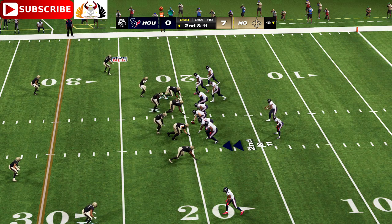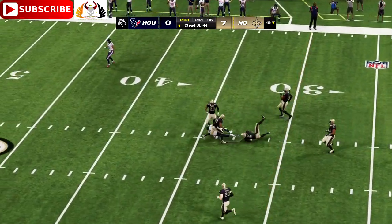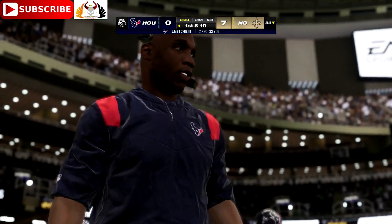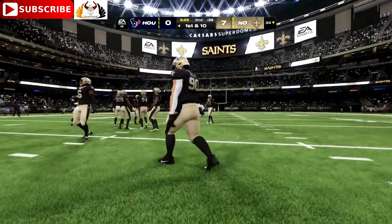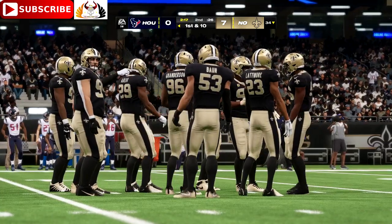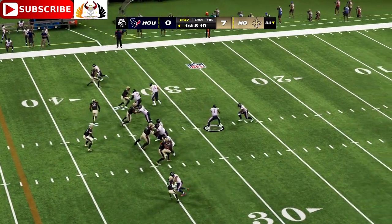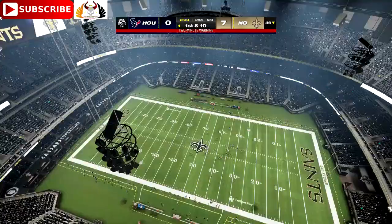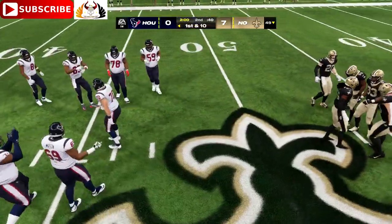A loss of a yard there to start out leads to second and 11. A shotgun snap to Stroud over the middle — that's caught by Mechie, they get 14 on that one, good for a Houston first down. From there, Stroud sets up the play action — that's to the veteran, Robert Woods, and he's got a first down, taken down just in front of the two-minute warning.